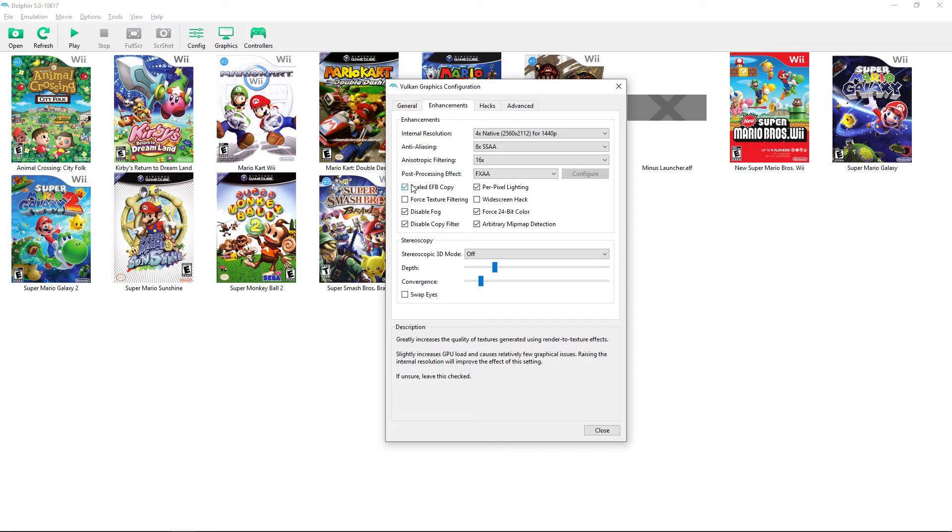I recommend enabling scaled EFB copy — it slightly increases GPU load but makes changing internal resolution much easier. 'Perfected lighting' can be left off by default as the tooltip recommends. 'Force 24-bit color' has no performance impact so always leave that on. 'Arbitrary mip-map detection' should stay checked if it is by default. There's also a fog removal option — be careful, it can break some games.